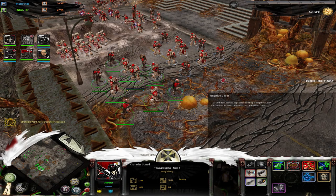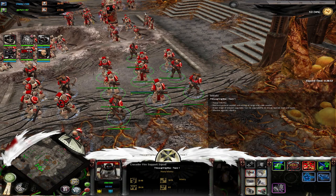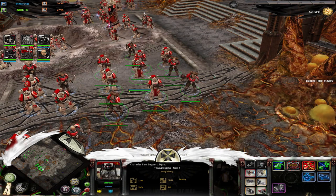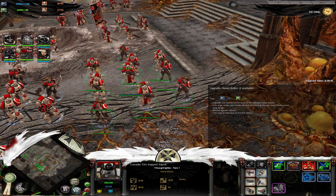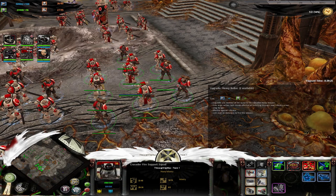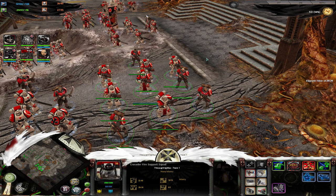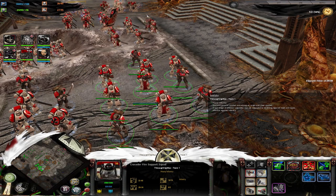The second squad buildable in tier one from a Barracks is the Crusader Fire Support Squad — up to six models and five Neophytes (ranged Neophytes). They can use frag grenades, have no squad leader, and have a big range of heavy weapons. In tier 1.5 you get flamers and heavy bolters — though the heavy bolters aren't as strong as standard Space Marine ones. They can only have two heavy weapons with no way to increase that. In tier two you get plasma cannons, meltaguns, and multi-melters, and in tier three you get lascannons. This squad is limited to three — so you can't spam ranged units.